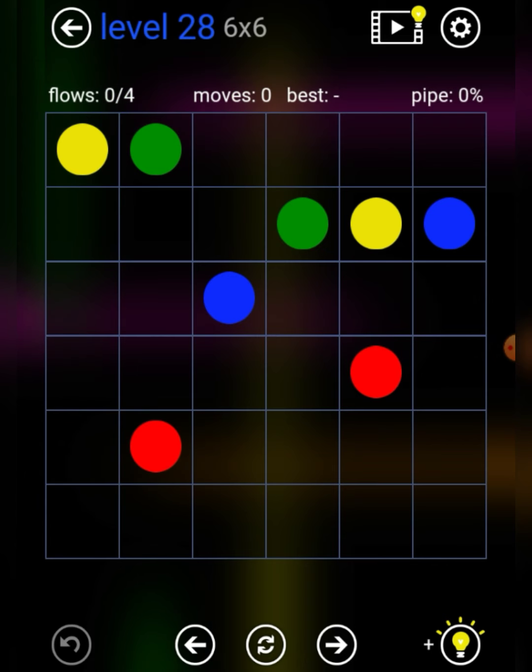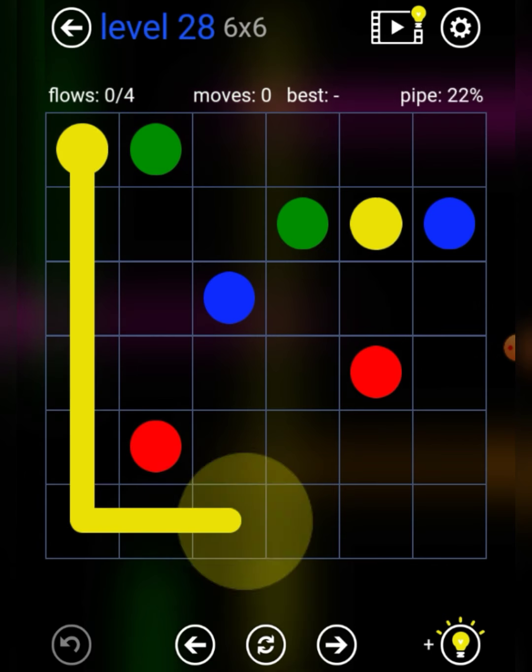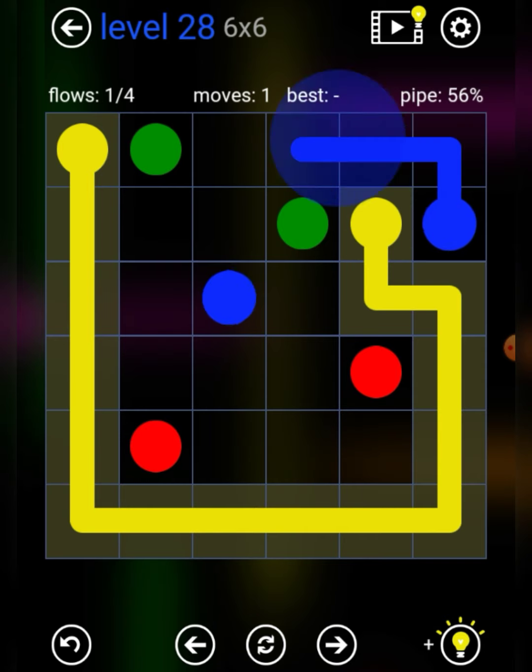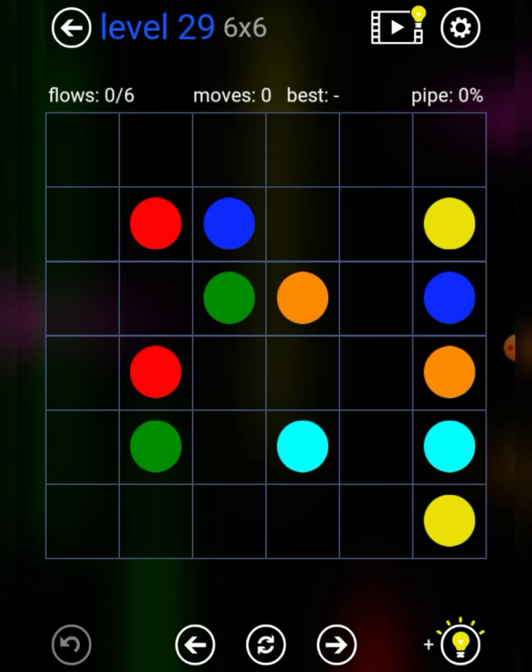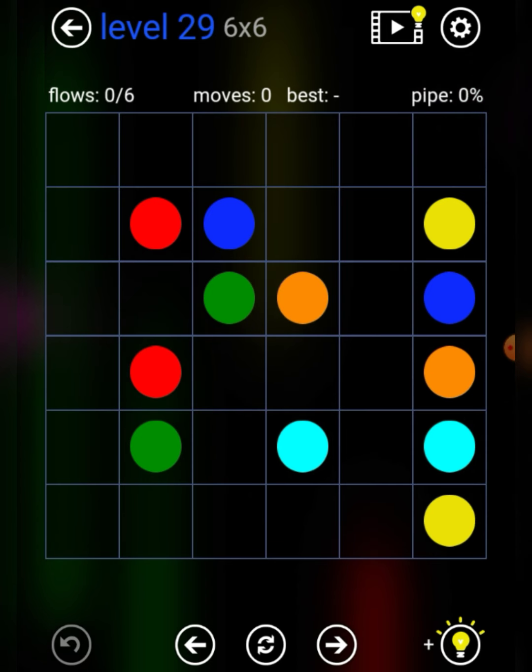Level 28. We should have yellow for the outline like this, blue like this, green like that, and red like that. Pretty easy level so far because it's kids pack, so it should be a breeze.